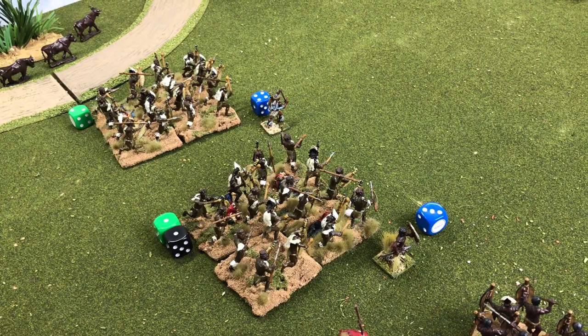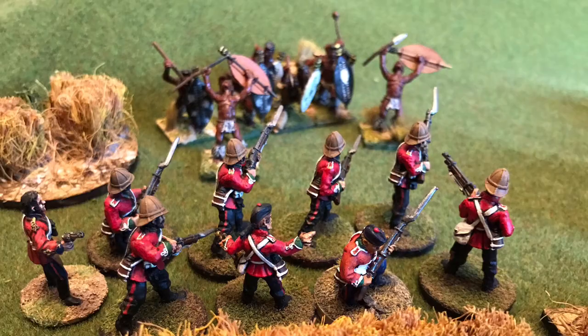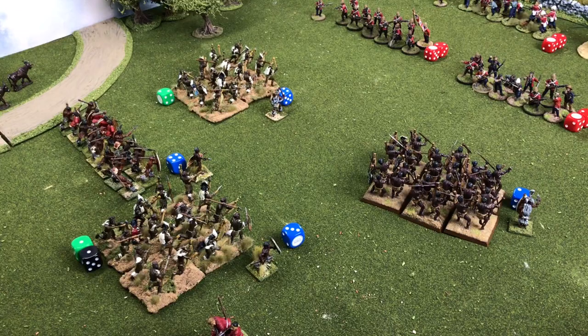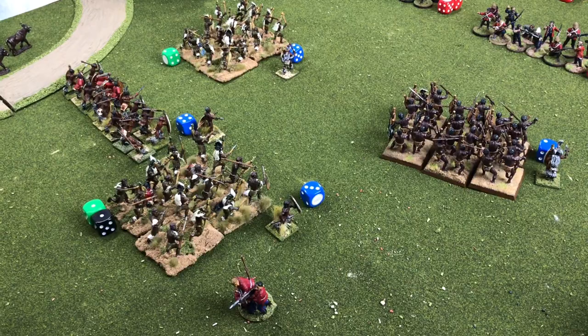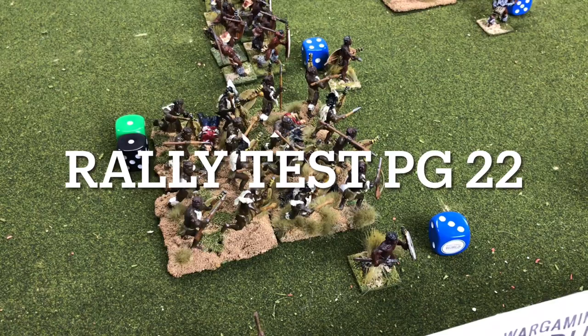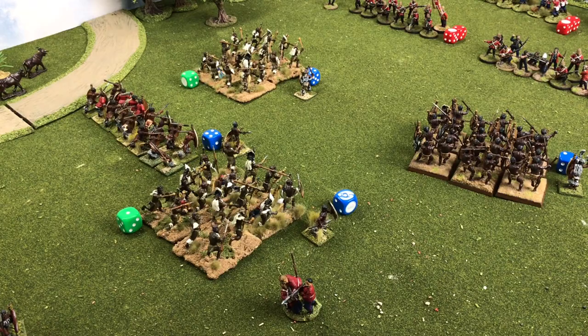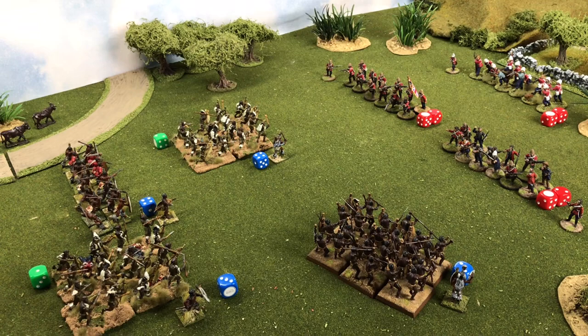After the Zulu turn, the two original units on the right and left have advanced towards the British and are very close. A third has moved in on the left flank. The pinned unit needs to take a rally test — leadership of seven with one pin marker, so needing a roll to pass. With a ten we pass, so the unit is delayed but not by much — it can't move this turn but can be activated next turn.